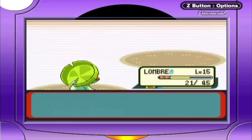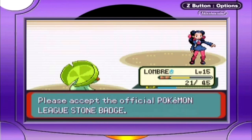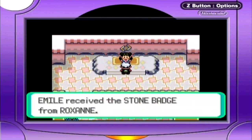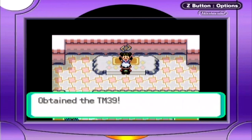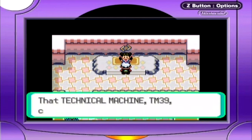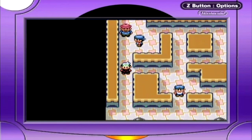We won our first gym battle! Roxanne says she has much to learn and presents the official Pokemon League Stone Badge, which heightens the attack power of your Pokemon and enables them to use the HM move Cut outside of battle. This is why I suggested getting a Zigzagoon — Cut sucks and unlearning HM moves is a pain, so keep a Zigzagoon around to use Cut. She also gives us TM39, which teaches Rock Tomb — it inflicts damage and lowers the opponent's speed. It's a really good move, though I don't have Pokemon that can really take advantage of it.